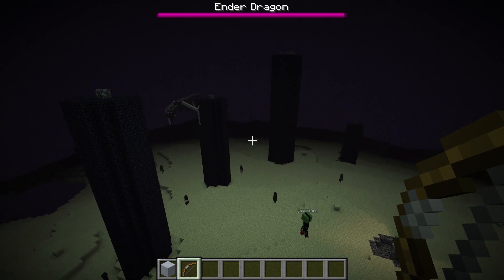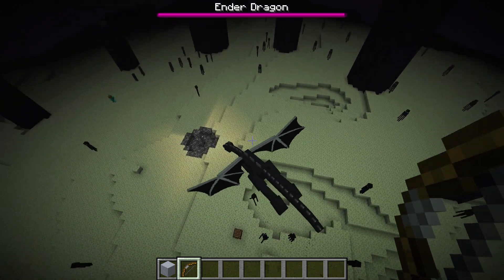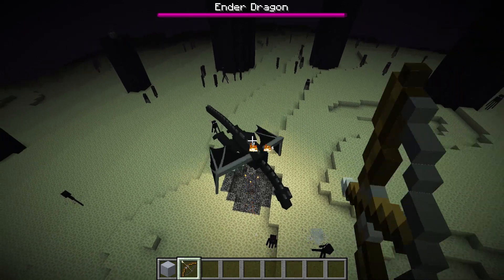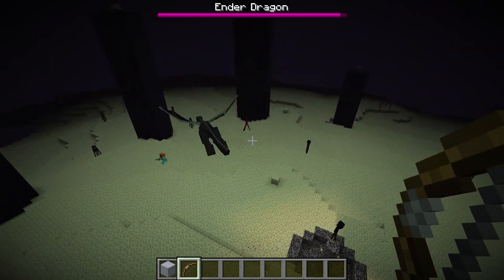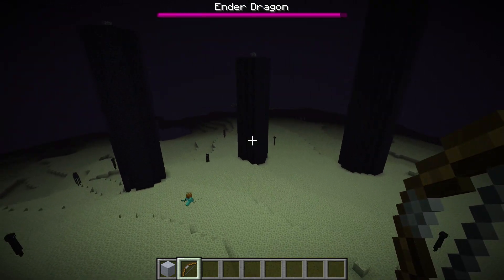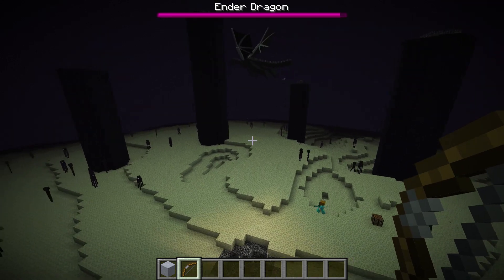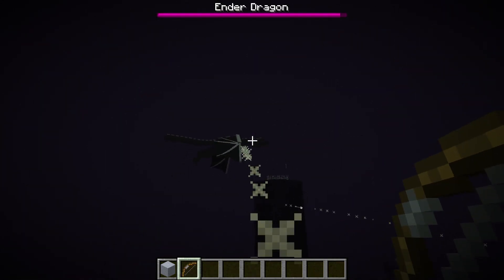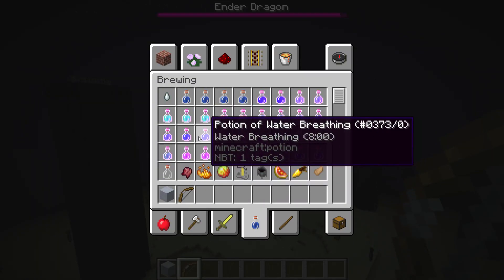We've been fighting the dragon already twice and we respawned one to show you what changed. First up, you'll notice that if the dragon is in the center you won't be able to shoot him with arrows — he's now immune to arrow shots in the center, which is a good thing because it was way too overpowered to just shoot him while he's staying in the middle.